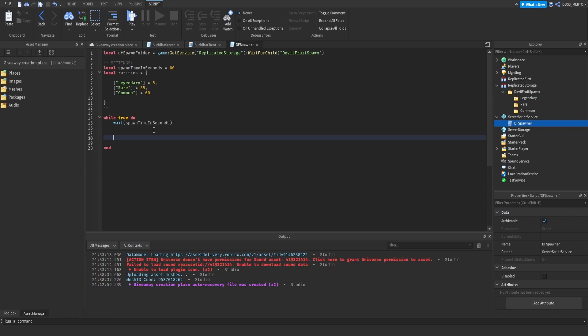After you have waited the spawn time in seconds, we want to create another table and call it pick_rarity. This table is going to be filled up randomly. It's a 'for i, b in pairs rarities' loop, so we loop through the rarities table and populate pick_rarity with entries.